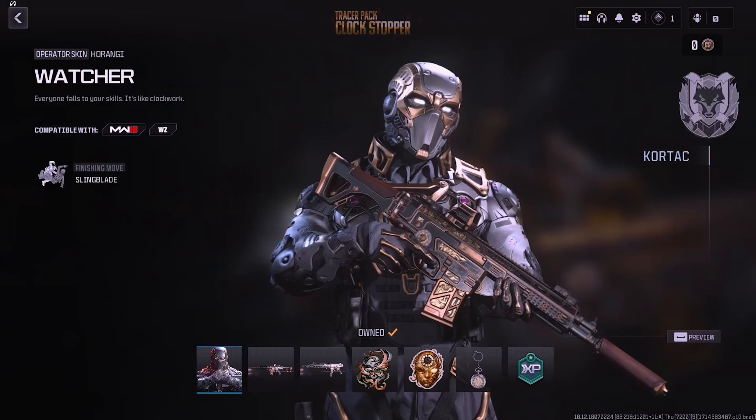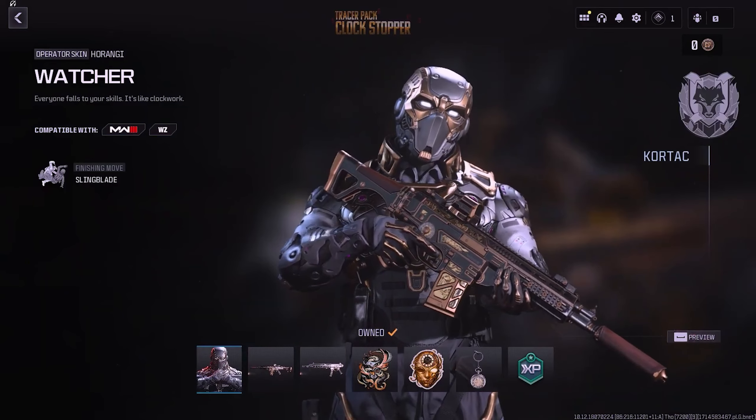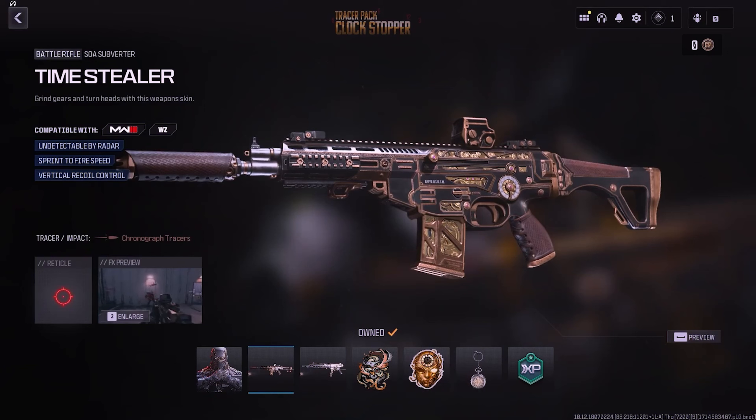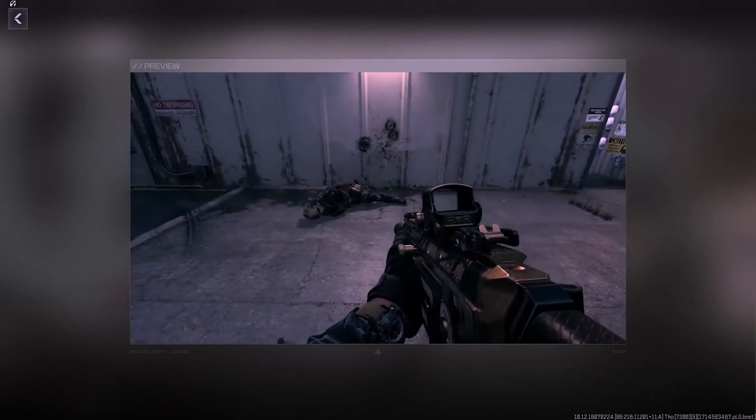The next bundle is the Tracer Pack Clock Stopper, priced at 2,400 COD Points. It includes the Watcher Operator Skin for Horangi and two Weapon Blueprints. The first blueprint, Time Stealer for the SOA Subverter, features Chronograph Tracers but no Death Effect. The second blueprint is for the Rival 9, named Click Boom.